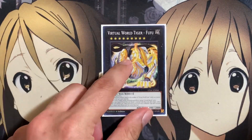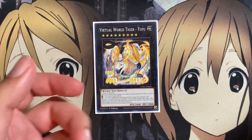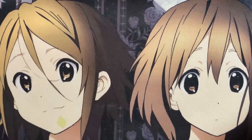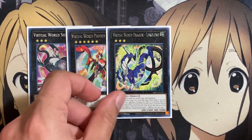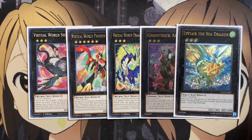For the Xyz monsters, we're running one copy of the new Virtual World Tiger Fufu. Needing two or more Level 9 monsters, it gains effects based on the number of Virtual World Gate cards you control. If it's two or more, this card can attack directly. If it's four, this card is unaffected by activated card effects except for your Virtual World cards. Once per turn as a quick effect, you can detach one material from this card, then target one monster you control and one effect monster on the field with a different type and attribute, and negate their effects until the end of this turn. Also running one Virtual World Shell Zha Zha, one Virtual World Phoenix Fon Fon, one Virtual World Dragon Long Long, one Ghost Trick Alucard, and one Leviar the Sea Dragon for other rank 3 options.